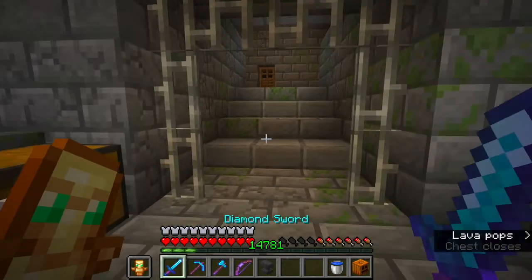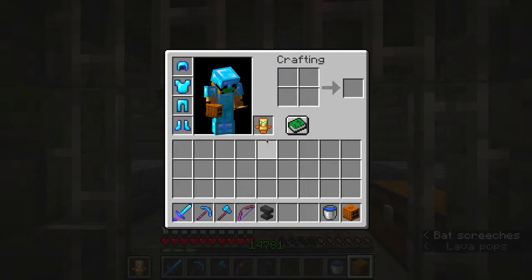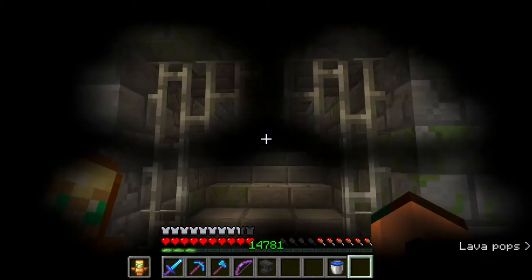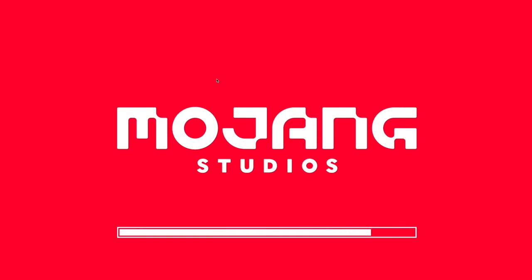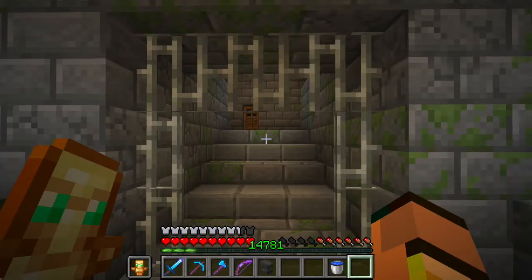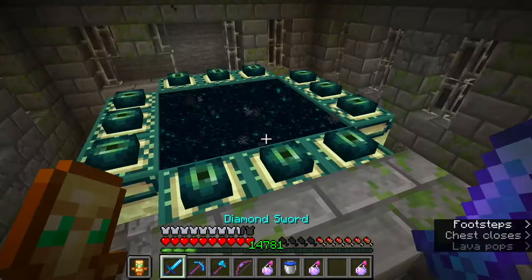Now for this carved pumpkin, you can see I can wear it but I cannot see clearly through it. So I have got a resource pack - this is the resource pack Vanilla Tweaks. We will apply it and now we have the whole thing transparent. We can see through the carved pumpkin and that's so good.